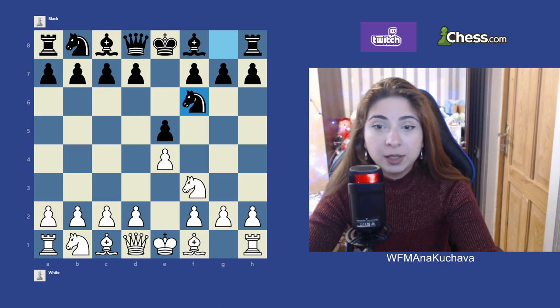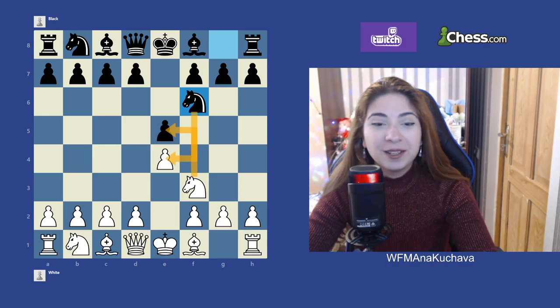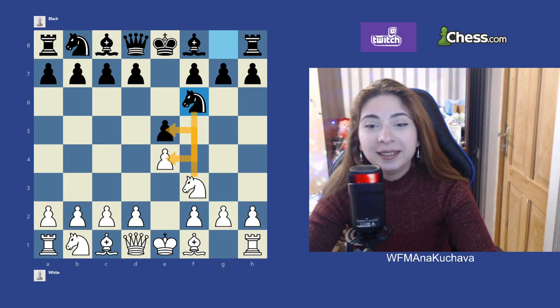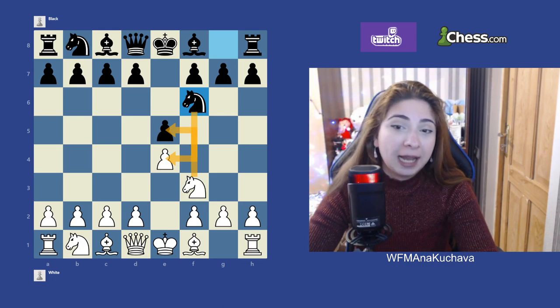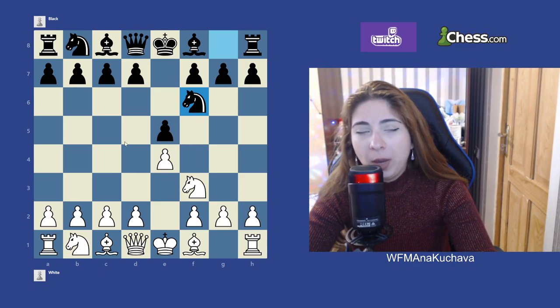The other move is knight f6, and this is the Petrov's Defense. The idea of that move is: if you attack my pawn, I will also attack your pawn. Black tries to counter-attack the e4 pawn.